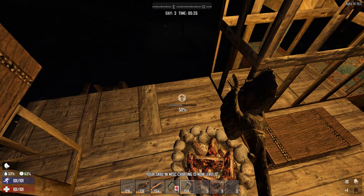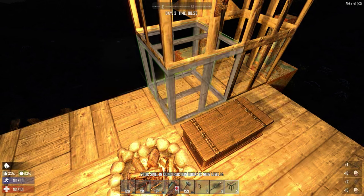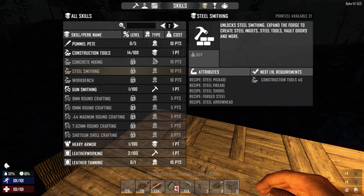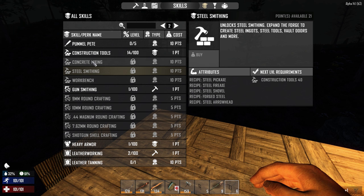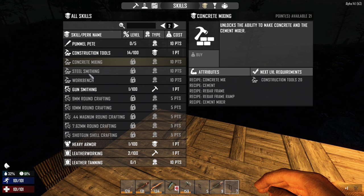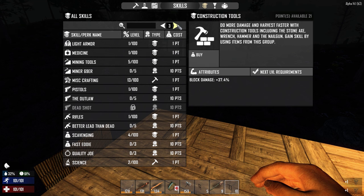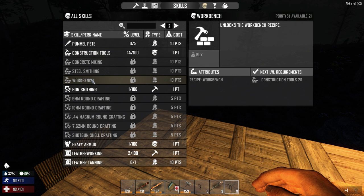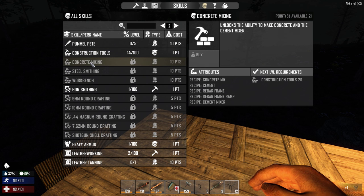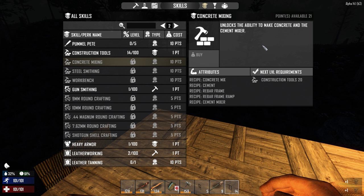I mentioned I'm upgrading this wood, and it is for a good reason. If you look at the skill menu, one of the first things I want to go for is construction tools. I'm looking for the workbench and the concrete mixing. In order to get the workbench, construction tools has to be 20. In order to get the concrete mixing — yeah, I can make the concrete mixer. That's what I want to do, and I need construction tools up to 20 for that.